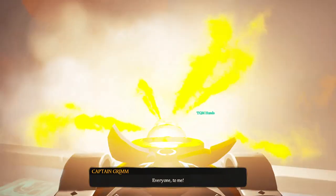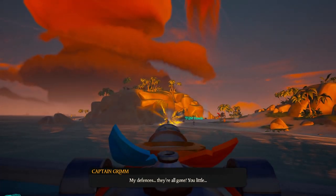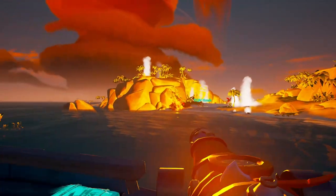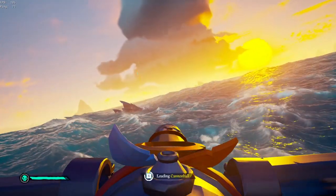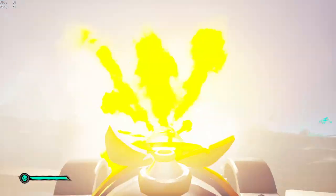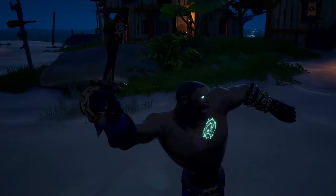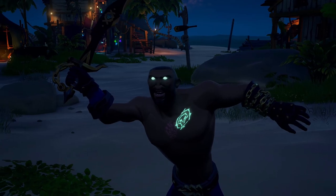Here is a quick overview on how to approach your sessions when grinding for fast renown: spawn into a server, collect resources, and sail to the active event. Once the world event is completed, loot up and get ready for the next event spawn. While sailing to the next event, kill every meg and skeleton ship you see. If you have free time, pull out your fishing rod. Then complete the next event — rinse and repeat. Remember, just sailing your boat you can earn renown, so when you bundle everything together you're ready to earn fast renown and get that brand new Pirate Legend Curse.